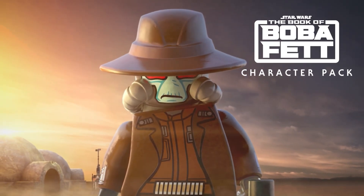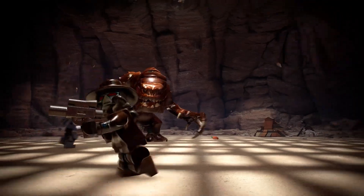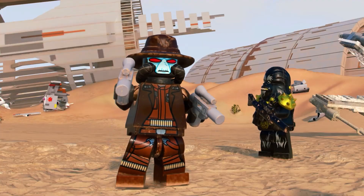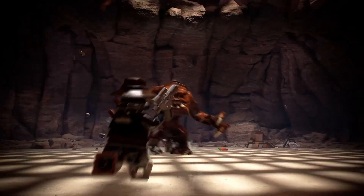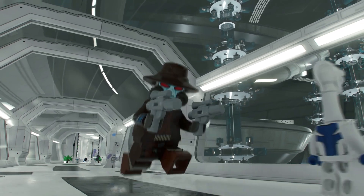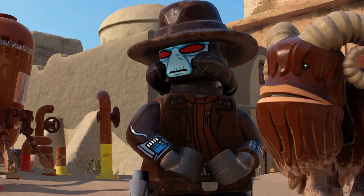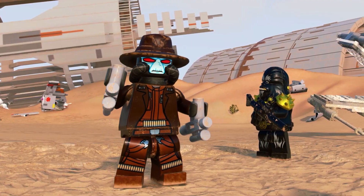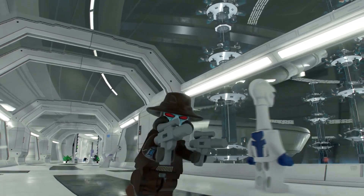Next up is the Book of Boba Fett pack and this contains a character that so many people have been wanting in the game — Cad Bane. We finally get a look at Cad Bane and it's a completely different look to the version in the Force Awakens game. They did fantastic work here — it's a mix of his brand new Bad Batch LEGO minifig hat and tubes with a lighter skin tone and the Book of Boba Fett clothes. He dual wields his blaster pistols and will probably be part of the bounty hunter class.